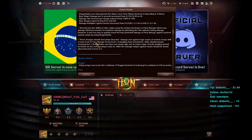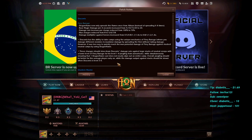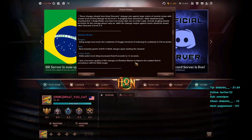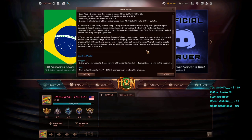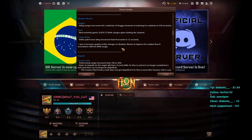The intent: these changes should slow down Draconis's damage rate against large stacks of neutral creeps at lower levels, while ensuring one Dragon Flame doesn't nearly wipe out an entire camp. Jungling should be better for average players early, while damage output against stacks is slower when Draconis is levels 3 to 6. In the VPOG tournament, the strategy of stacking the entire jungle got him around 600 GPM by 3-4 minutes at level 9 by 4.5 minutes — extremely polarizing for enemies.